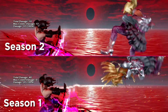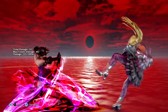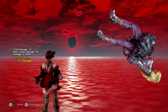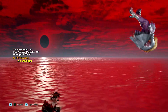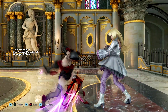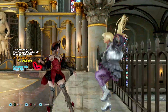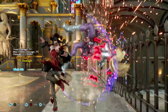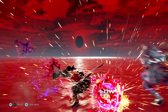EX dark wave deals considerably less damage than before, but it now automatically transitions into EX moon glide afterwards. On hit this gives a full combo, and on block leads to a very scary 50-50 between moon glide 2 — an uninterruptible safe mid which now wall bounces after EX moon glide — and moon glide 4, a super unsafe but damaging low.